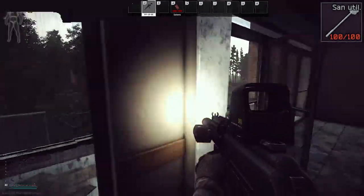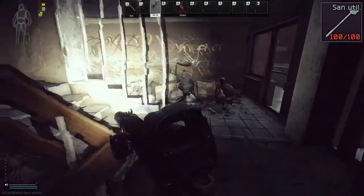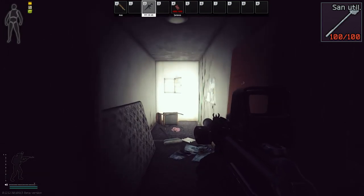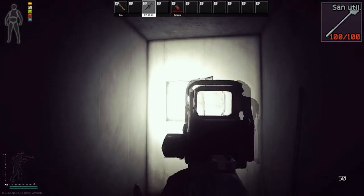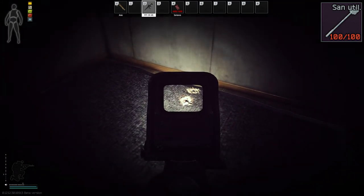Here we are on shoreline in the resort, east wing resort, on the second floor. As soon as you come up the staircase, there's going to be a little office right here for the health resort utility room key. This little closet right here — there's a key holder thing up there. On the ground right here is where it spawns. It is not 100% spawn, but it does spawn there.